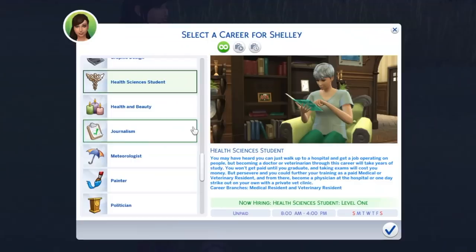In addition, a new rabbit hole career was also added, where your sim is a health sciences student, which then branches off into medical resident and veterinary resident. So overall I definitely think this mod is a must-have, especially if you want more realistic gameplay and think the health system is pretty lacking even with Get to Work installed.